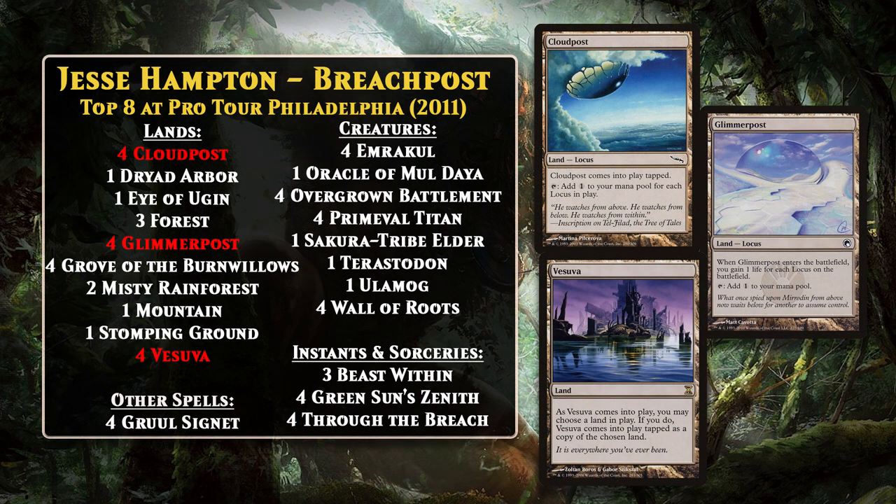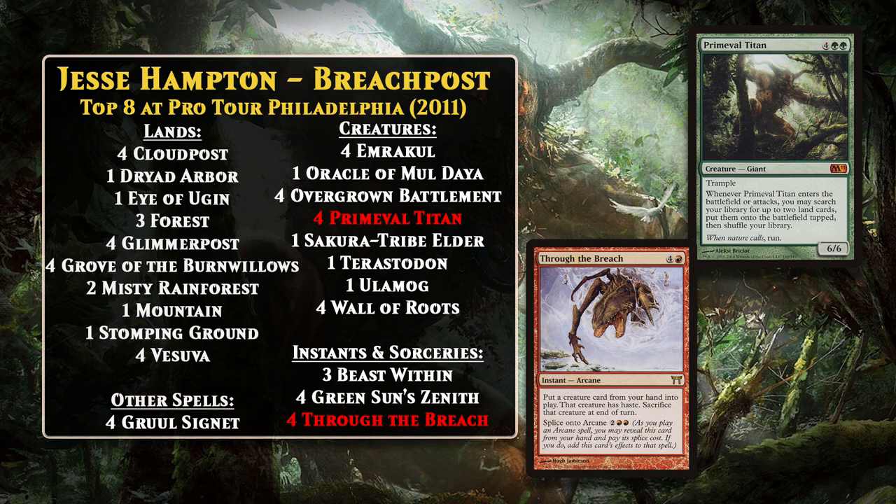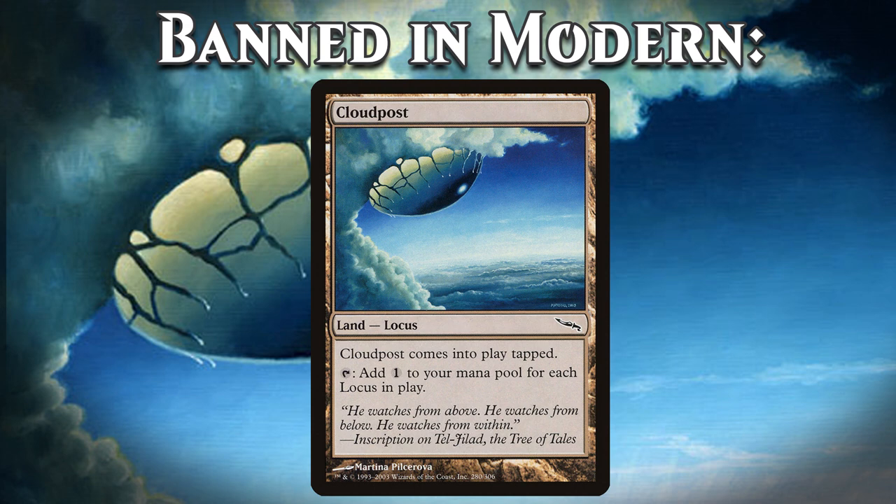The first Titan deck in the format was Jesse Hampton's Breach Post deck. This Titan deck was really into non-basic lands — in particular, Cloud Post and Glimmer Post, which the deck sought to use to produce absurd amounts of mana and ramp into incredibly powerful threats like Eldrazi. On its own, by entering the battlefield and then attacking, the Titan can fetch you four copies of either of the post lands, but the crazy mana doesn't end there because the deck also uses Vesuva, which you can use to copy your other Cloud Posts or Glimmer Posts and produce even crazier amounts of mana. The deck also ran Through the Breach, which could be used to cheat a huge threat into play — and if you used it to put a Titan into play, it would trigger twice in one turn, searching up four lands.